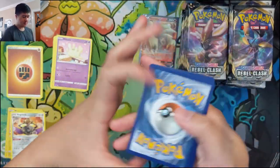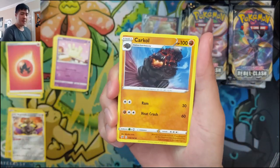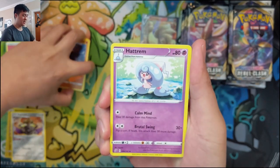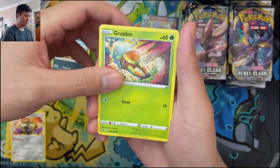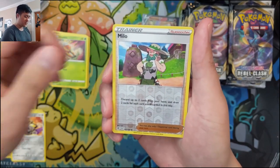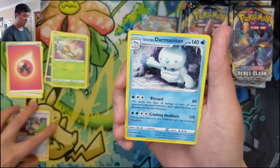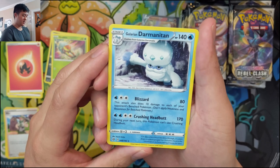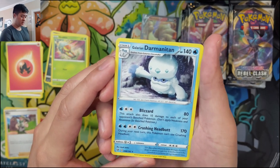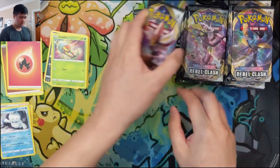It seems like the pull rates could be pretty good — I love it when we see multiple Secret Rares or like a rainbow and a gold card in a single box, so let's hope for that. Good old Poké Ball is back. Milo — discard up to two cards from your hand and draw two cards for each, kind of like Roxie, more flexible but not as great. Then Darmanitan — Blizzard for 80, 10 damage to each bench Pokémon for a Stage One, and 170 for two energies with a discard.